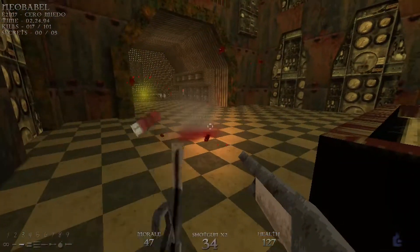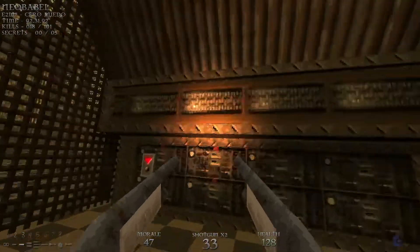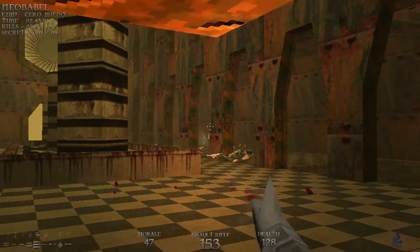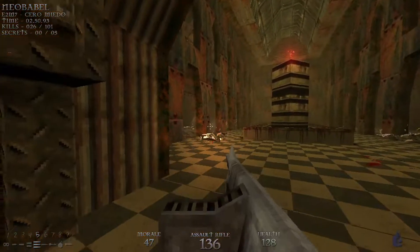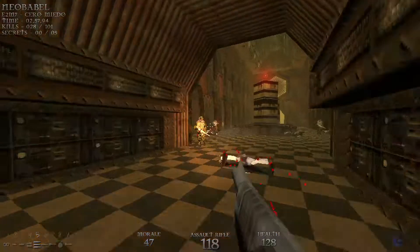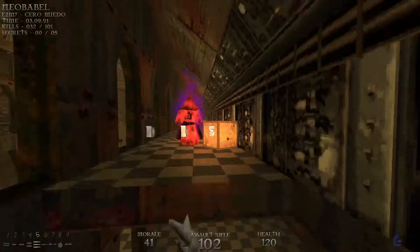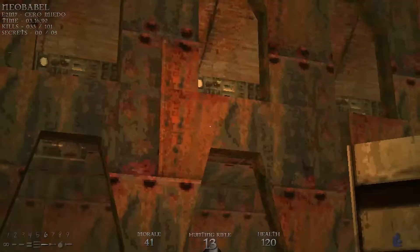Take out two rats over here. Then we have a switch, and as soon as we hit that switch, these sides are going to open up with lots of soldiers and scientists. What I like to do is just hug the wall — we can just wake up the ones on one side, and then we'll wake up the ones on the other side. Then we have a red mage up top that we're going to take out right here, and then a couple of guys on the other side.